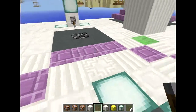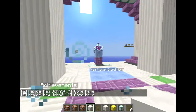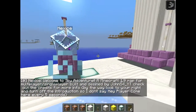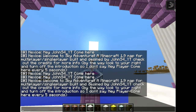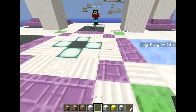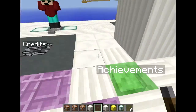So while we're here, I think we should run through it. It looks like this nexice thing is calling me to come over there. Hello and welcome to Sky Adventure, a Minecraft 1.9 map for multiplayer slash single-player, built and designed by Johnis4. Check out the credits for more info. By the way, look to your right and turn off the introduction, so it doesn't say 'hey player, come here' every five seconds. That's actually a really good idea. We should turn that off so that when we stand on a cyan stained clay, we don't get nexice saying 'hey, come here.'